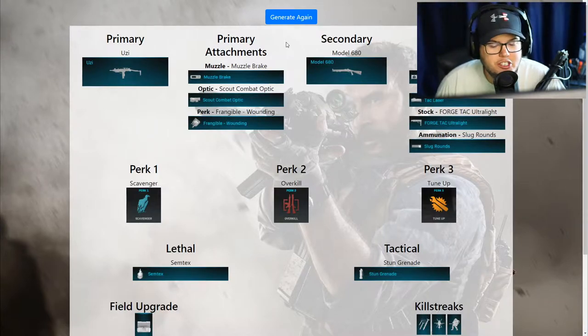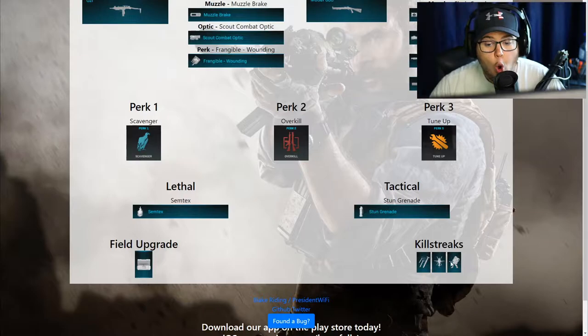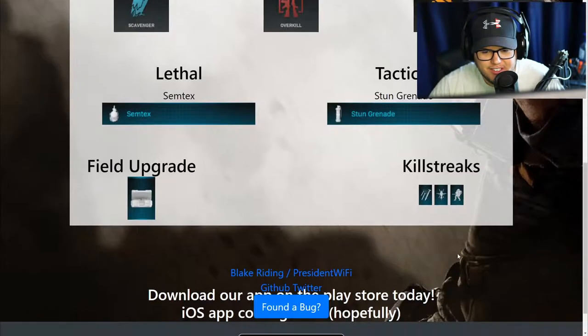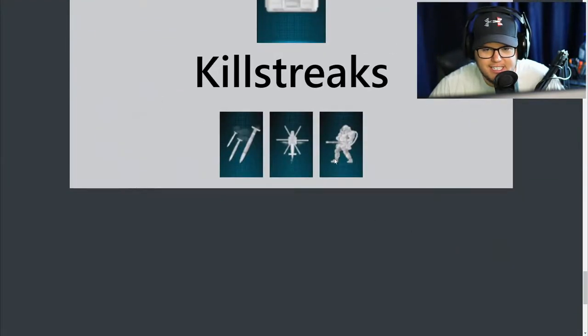I want an Amped. Scavenger and Tune-Up aren't bad for multiplayer, except what's our field upgrade? It is the Munitions Box, which makes Tune-Up completely useless to me, especially because we now have a Munitions Box and Scavenger. How much ammo do you think we're going to need? We're going to zoom in on that - the Juggernaut. It's still not that big, but still, dude, we're going for the Juggernaut today!